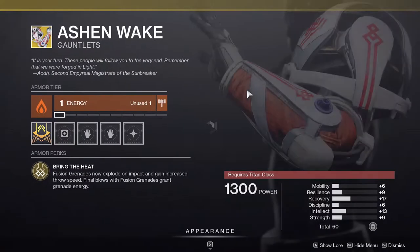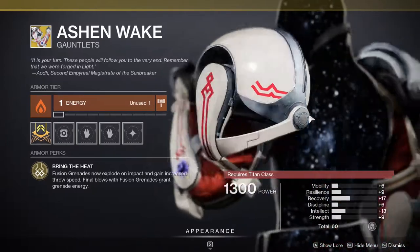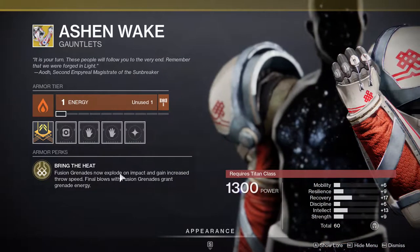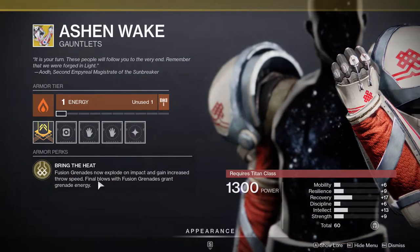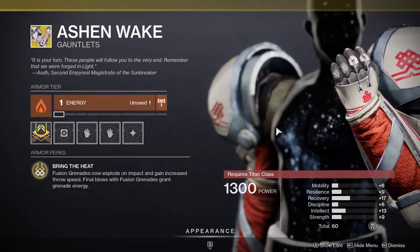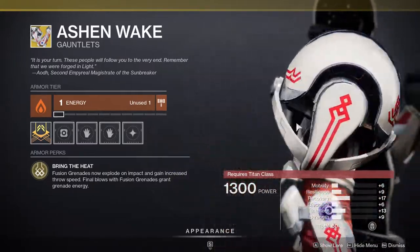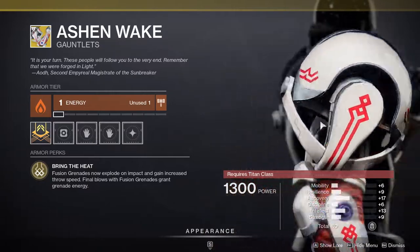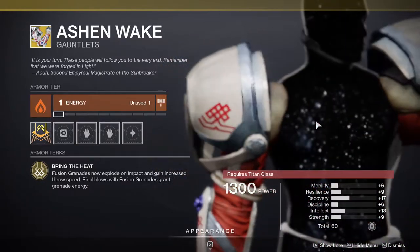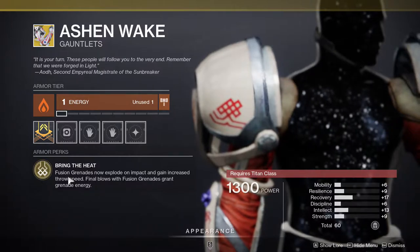For the Titans, it's going to be the Ash and Wake. I definitely recommend this because it's one of the better grenade exotics. Fusion Grenades now explode on impact and gain increased throw speed. Final blows with Fusion Rifle or Fusion Grenades grant grenade energy. It's really good — you essentially have your grenade just acting differently.